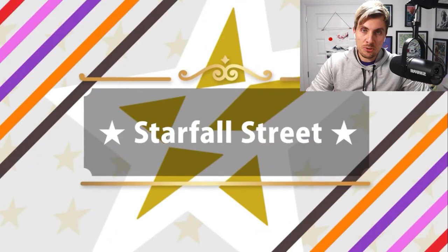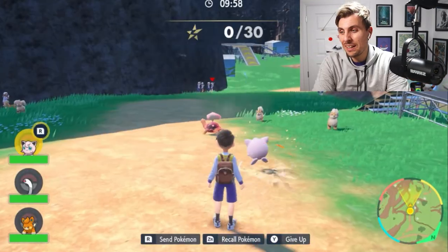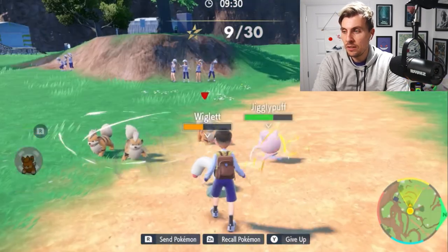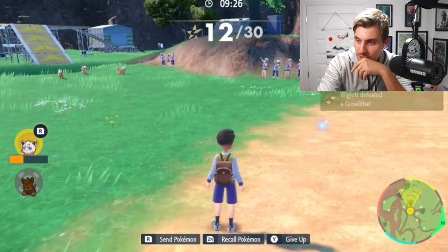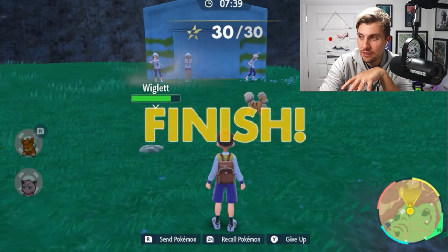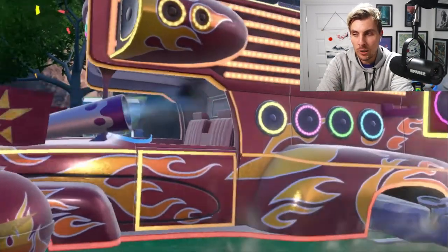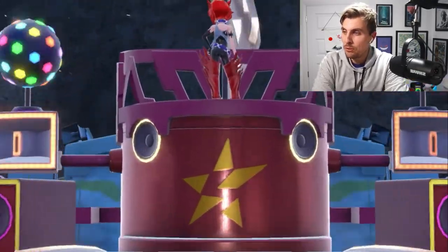Then we move on to Segin Starfall Street and see a bit more of Team Star. The kind of task you've got to do is go in and beat a bunch of Pokémon, and you can use the Let's Go feature to do this. Interestingly, we see Wigglet here really early on in a trainer's story, since their Pokémon are low level — meaning Wigglet is probably going to be available to catch quite early on in your playthroughs.